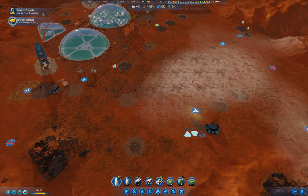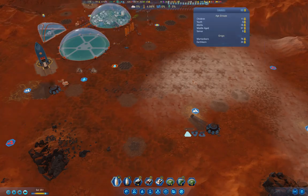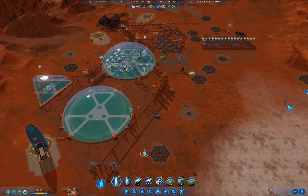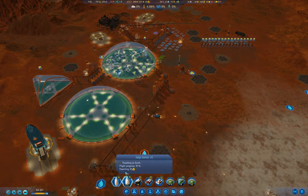I've got three solar panels here for the cold wave. We got a milestone — a hundred colonists for a thousand science. The hanging gardens is great for getting your population up. Our exports are almost to Earth, so that's good.